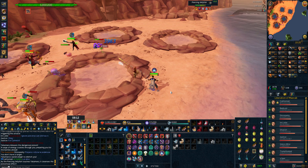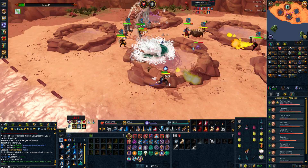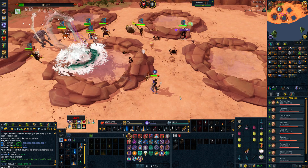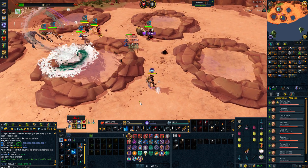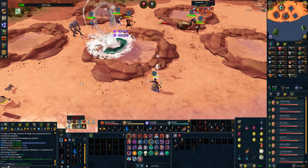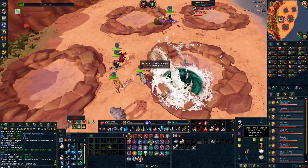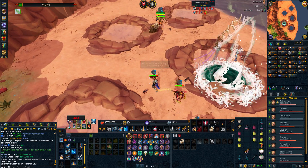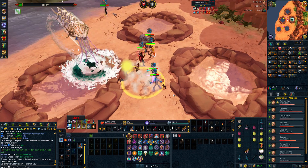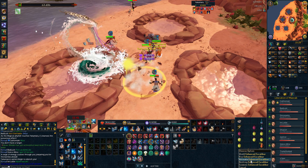Graphically, at raids, the Vorago pet looks amazing. Unfortunately my HDD got full and deleted all the Vorago footage, which sucks. But you can see what Yakamaru is like — the water looks beautiful. Raids looks stunning now, as do many other areas across Gielinor. The ability animations look pretty cool too, though there are quite a few graphical glitches.